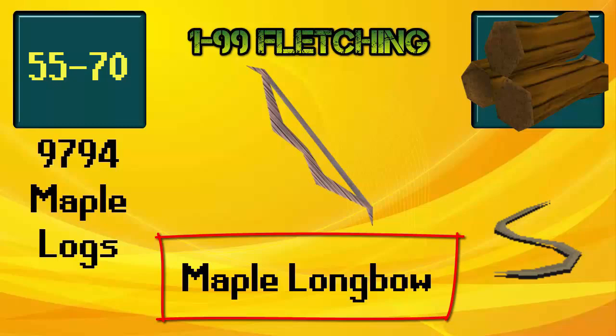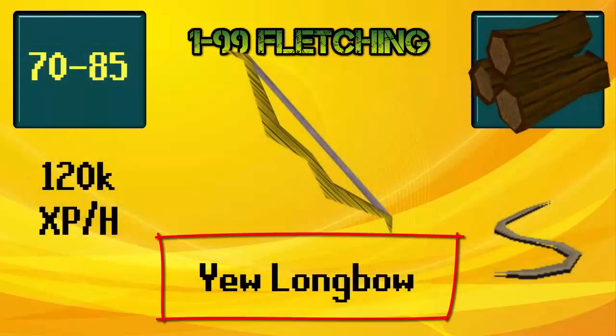You can sell these bows to other players or high alch them for magic experience. At level 70 you are going to make yew longbows — you will also string those. You can also high alch them or sell them to other players.